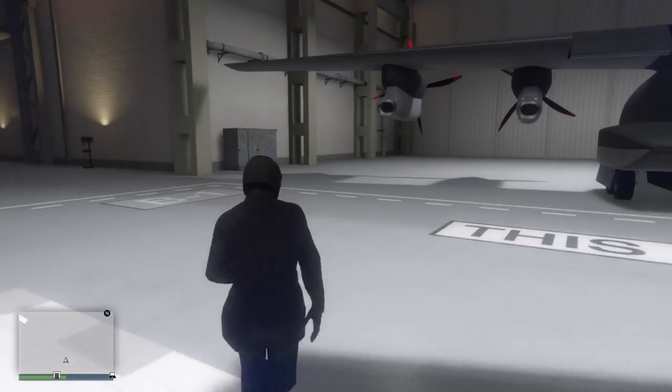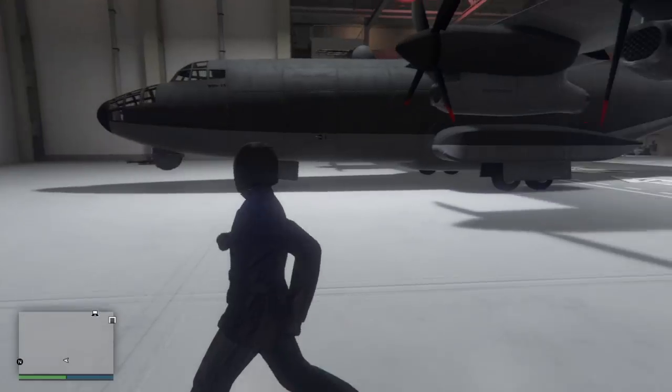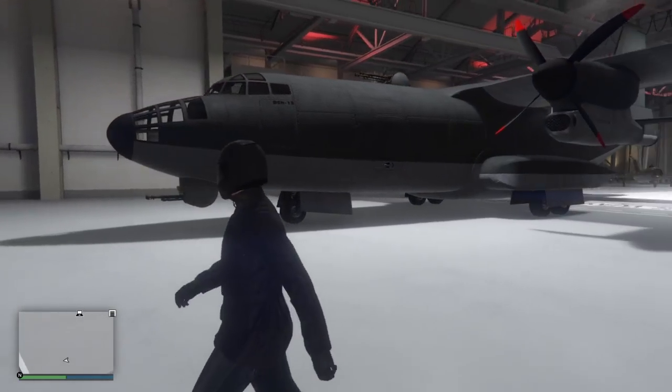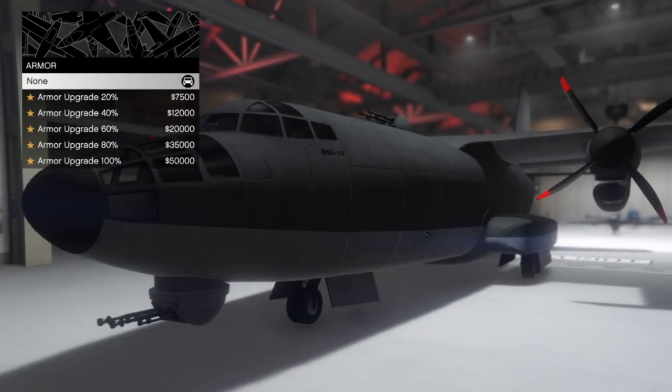This aircraft is not included for Pegasus lifestyle — it's got to be in a hangar. So to get this plane you have to have a hangar, so you're already 1.2 million minimum in there. First impressions: it's a big-ass plane. A lot of people talked about it with the PC mods when it released.